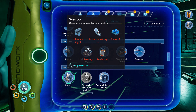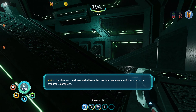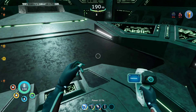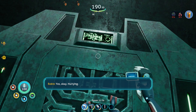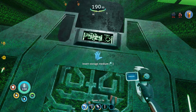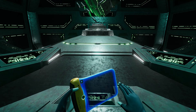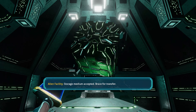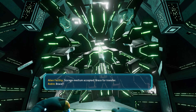'How long have you been stored here?' 'Longer than here. More new. Sanctuary power critical. Our data can be downloaded from the terminal. We may speak more once the transfer is completed.' I should point out — when it says power level's critical, that's not because I nicked the ion cubes. It happens regardless. 'Storage medium accepted. Brace for transfer.' 'Brace?' 'Ah.'